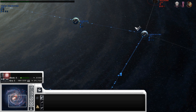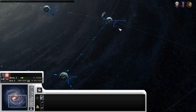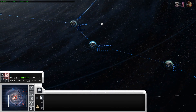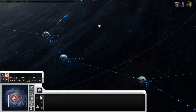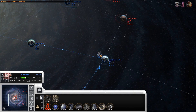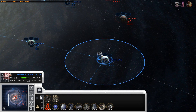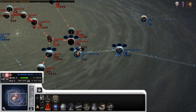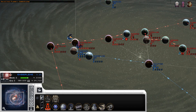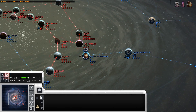I have spoken to someone about doing simultaneous preview playthroughs where I'd be doing the CIS and they'd be doing the Republic, and then after that I do the Republic as well, just so that people can see both sides at once. I'm not sure — we might be pretty close to release when the preview playthroughs start and they can go a long time. Hopefully done at the same time if that goes through — more details on that later.